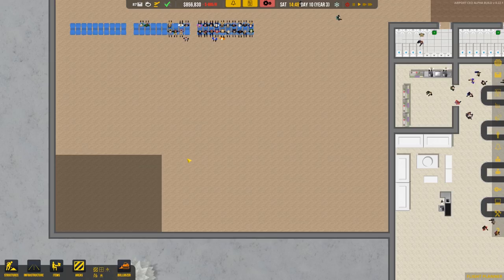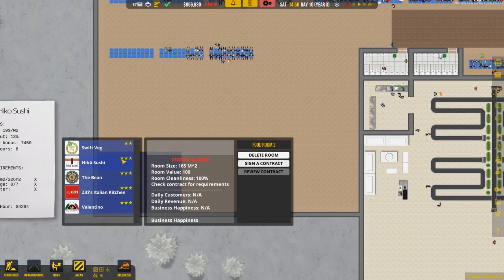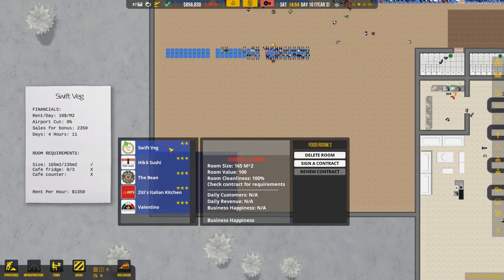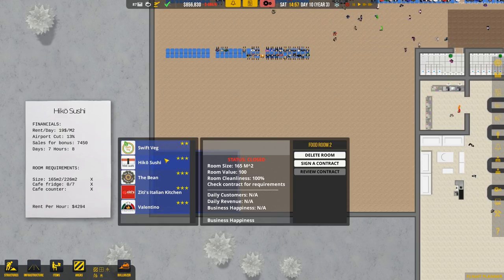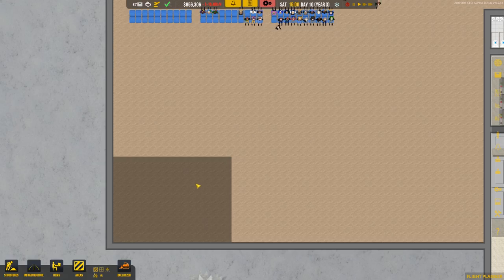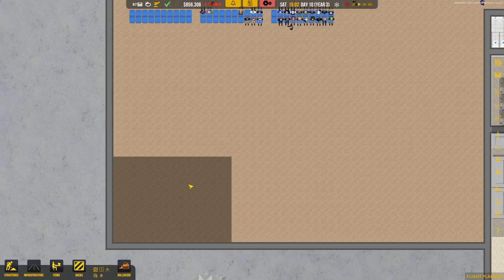If we do 15 by 11, what contract would we be able to sign? That's not even big enough. It's definitely big enough for two — we only need 135 in size and that's 165. However this one needs 226, so clearly this isn't large enough. We're going to delete the room and make it bigger.